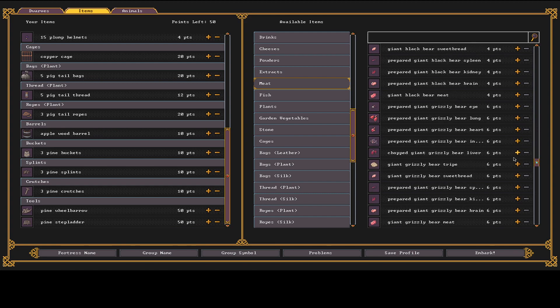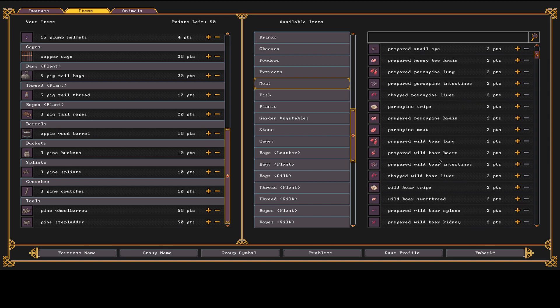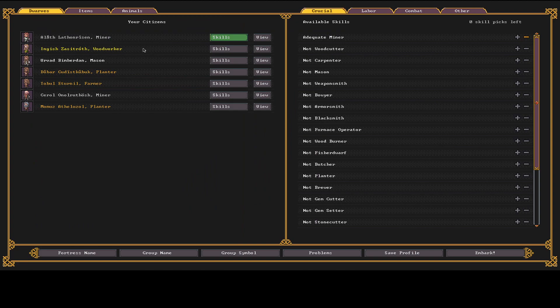You can see how insane this game is — cow kidney, cow brain, prepared yak, prepared giant cougar, giant grizzly bear, giant mosquito — all kinds of crazy animals. I'm going with anything worth two points. Shift and scroll goes page by page — let's go with horse meat. I have horse tripe already so that works. With 48 points left I'll max out with about 25 horse meat.